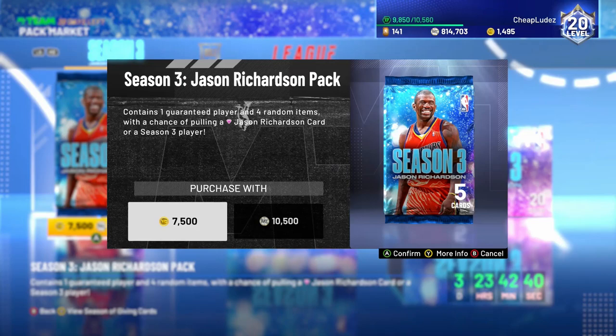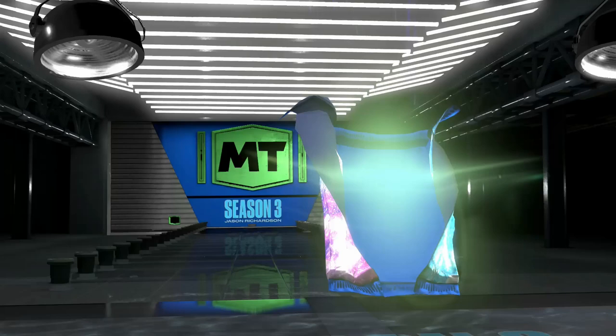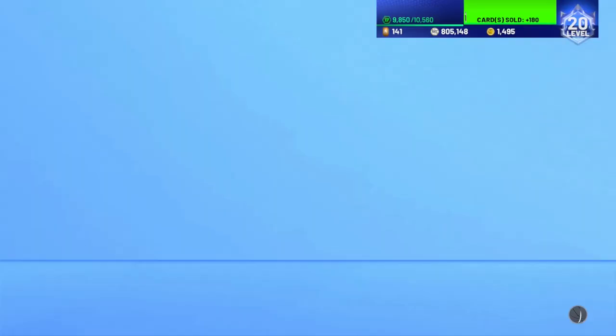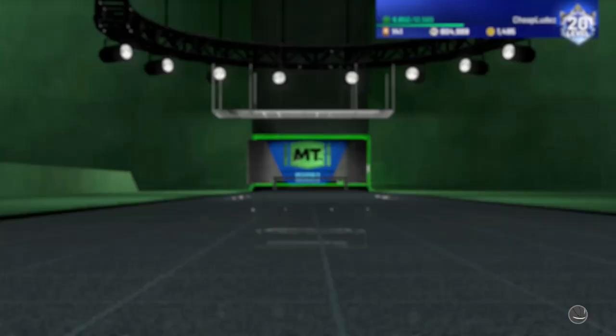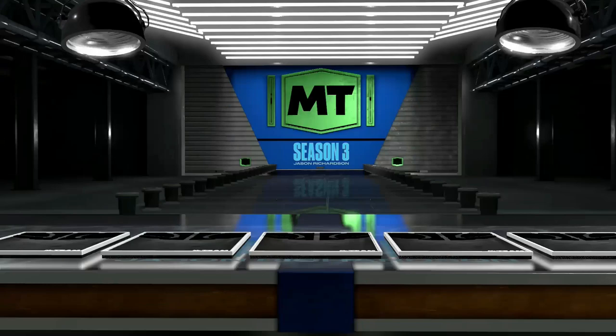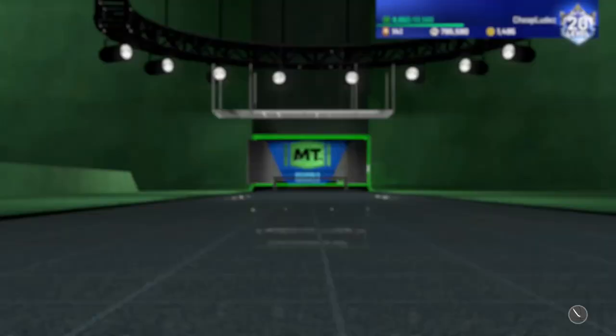3%? That's better than 2%, so at least they upped the percentage rates even though that's pretty awful. Malcolm Brogdon? Nice. Quick sell, all that. I love Current Gen because you can't even tell what playbook those are — like, it's a Bulls playbook, is it 94? Is it 97? Is it 98? Is it 91? Who knows?